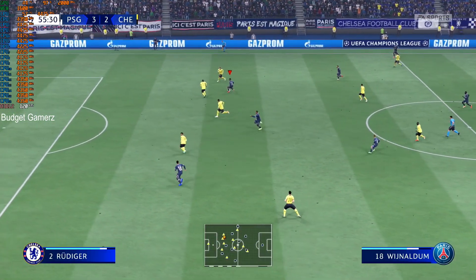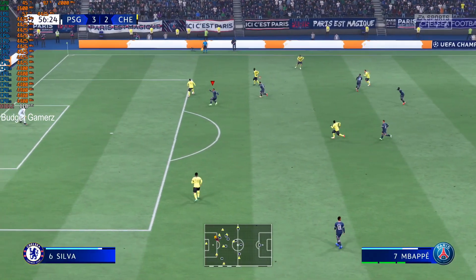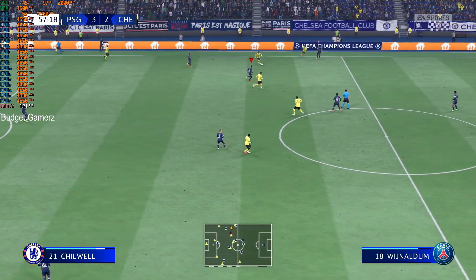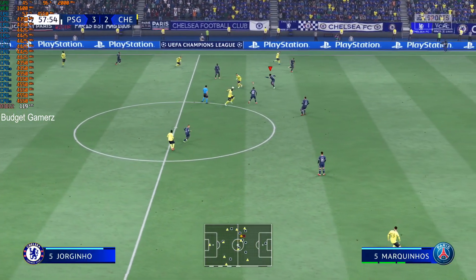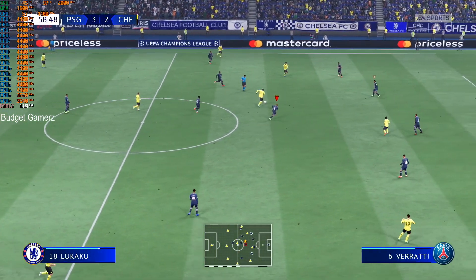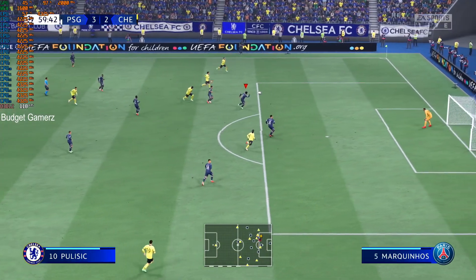Wijnaldum now — that's how to dispossess your opponent. Jorginho plays it to Lukaku, plenty of options, moving the ball nicely trying to carve out the equaliser.